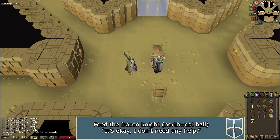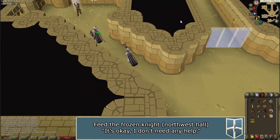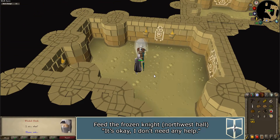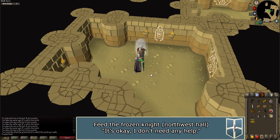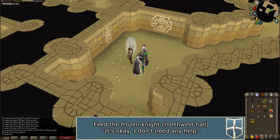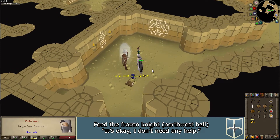Walk to the northwest hall and you will see a frozen knight. Talk to him. Right-click on the bread or cake in your inventory and use it on the knight. Select 'it's okay, I don't need any help.'